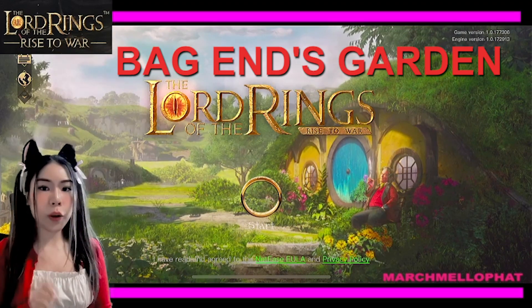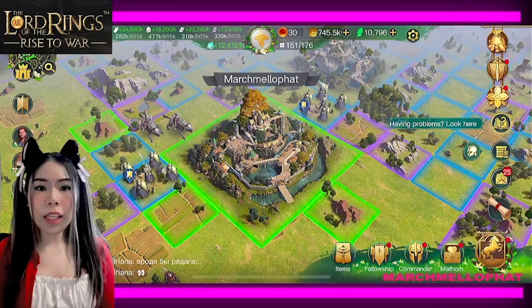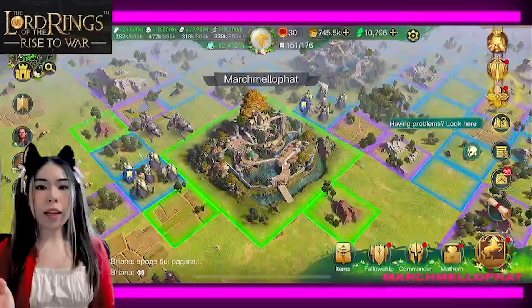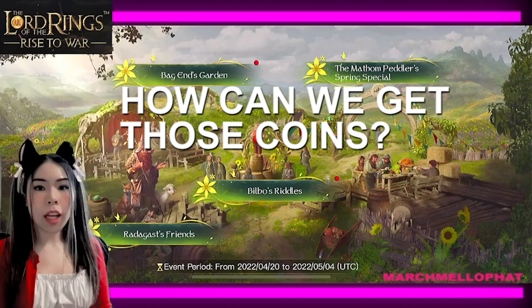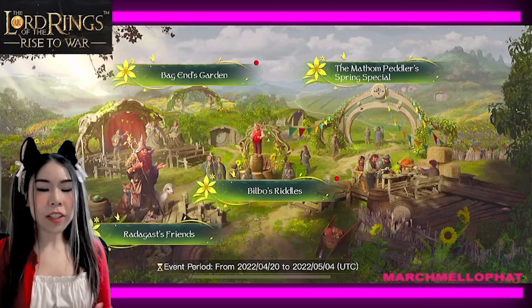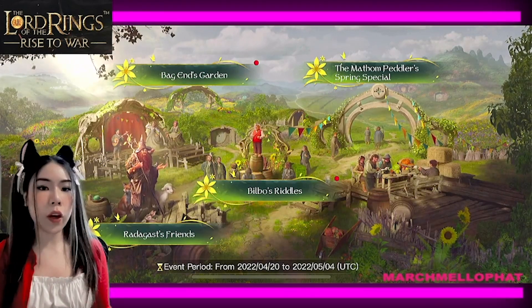I will show how to decorate and get the coins. Let's start to talk about Back In's Garden. Basically, we need to have the gardener's coins to buy the decorations for your garden. How can we get those coins? We need to join other spring events, explore special land, complete tarant tips, and open the Matam Chess Box to get the gardener's coin.